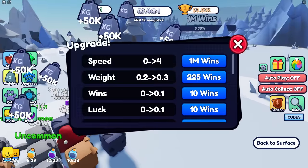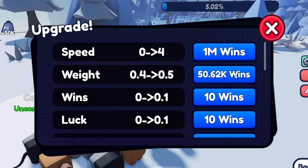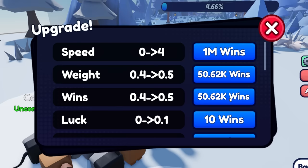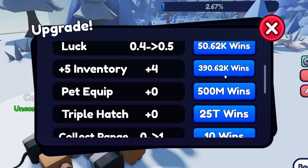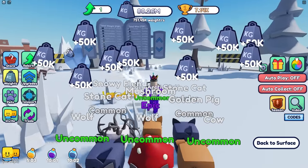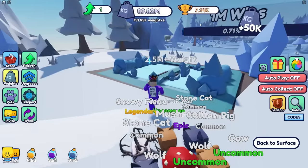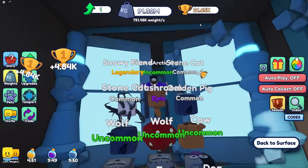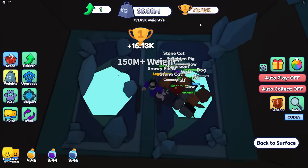Back to surface, upgrades - got the wins there! Speed, wins, use wins to get more wins, luck - going up quite a lot. Pets cost quite a lot for the hatching and stuff. But now I can pick up from way farther distance.